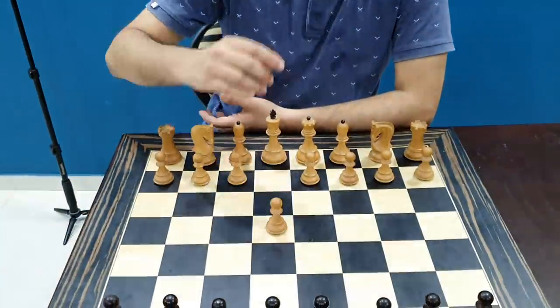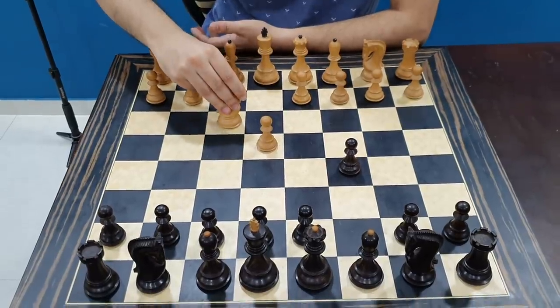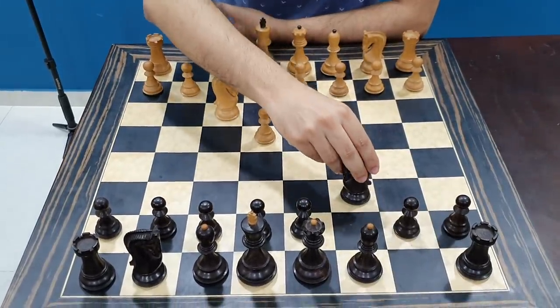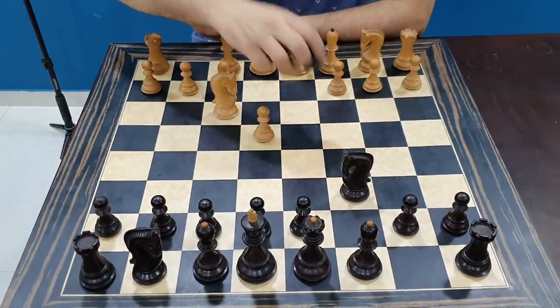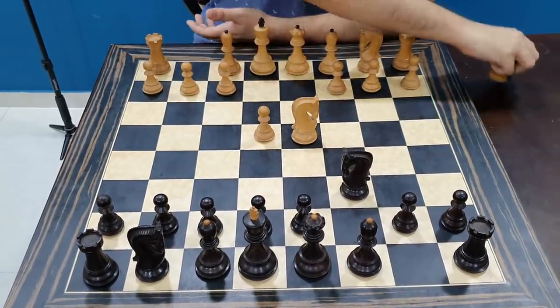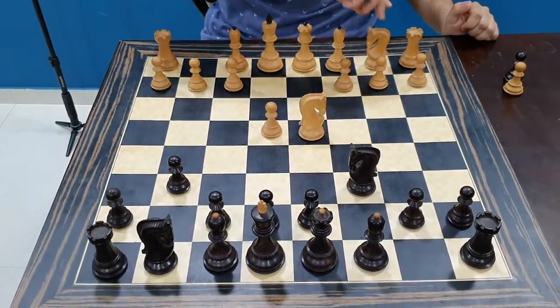Here is a small trap in the dragon opening that I would like to show you. The game opens with 1.e4, c5, knight to f3, knight c6, d4, takes, knight takes, and you play the move g6. This is known as the accelerated dragon.